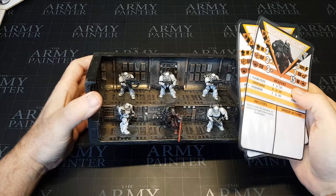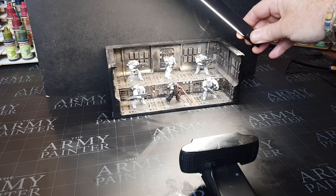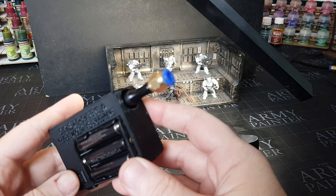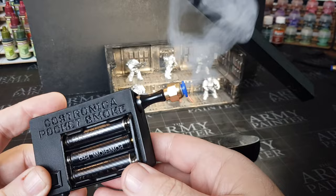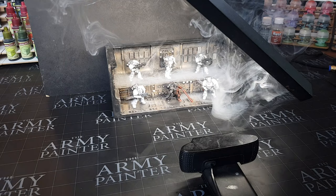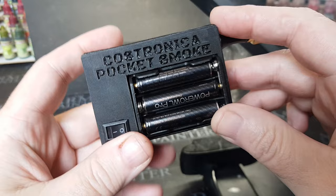Just in case you wanted to see how I took the initial footage you saw at the very beginning — this is my simple little setup. I use a webcam and one light fairly near whatever I'm filming. And obviously the all-important smoke — I love using this. It's from Kostronica; there's a link in the description to where you can get these. They do a variety; this is one of the smaller ones, but as you can see it still pumps out a lovely lot of smoke, great for atmospheric shots.